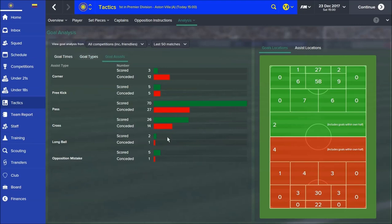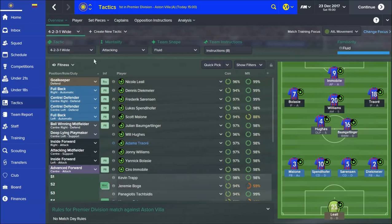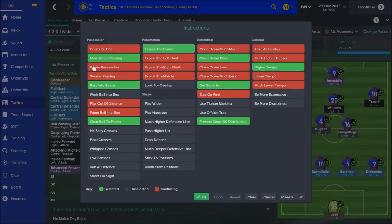In terms of assists you can see it's the pass - not so many crosses. In my previous tactic it was very high on crosses, but the pass is king here. It's not about the long ball. If we look at the team instructions overview - under possession we go more direct passing, pass into space, clear the ball to the flanks because I want them to get it out to the flanks for these guys to run at players, cut inside. Exploit the flanks, telling my players to look for the sides. Also close down more and get stuck in - it's a very physical tactic.